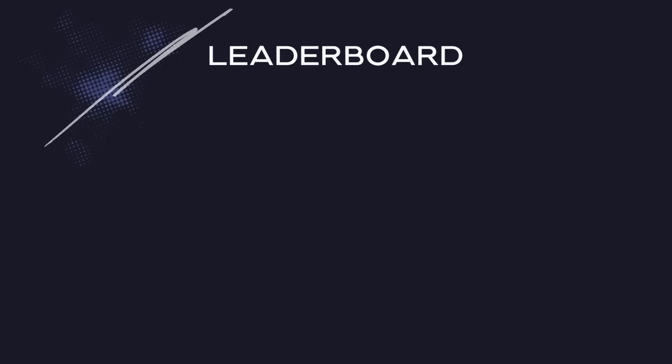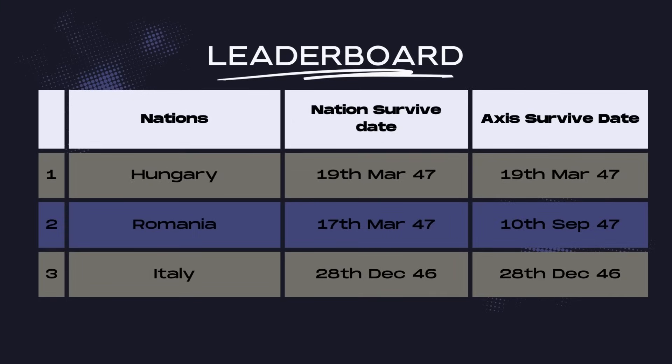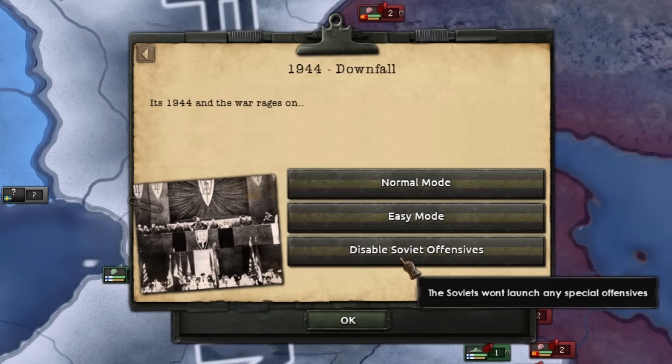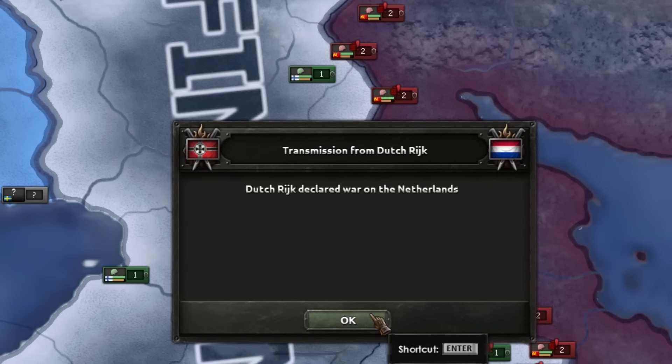Spoilers ahead from previous episodes: here's the leaderboard. Hungary is the new leader, getting to the 19th of March 1947, beating Romania by just two days. Without further ado, let's jump into the next one — Finland — with disabled Soviet offenses, as usual.